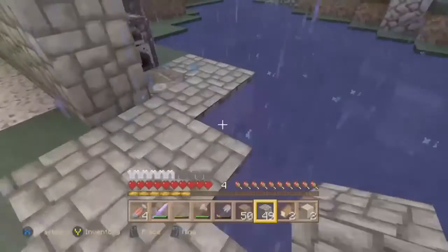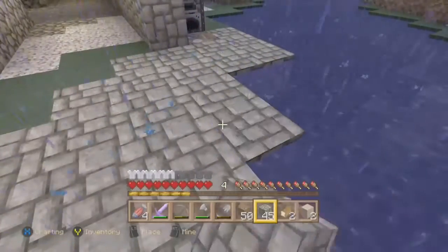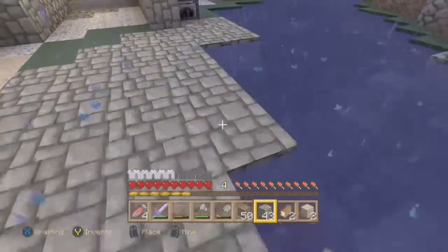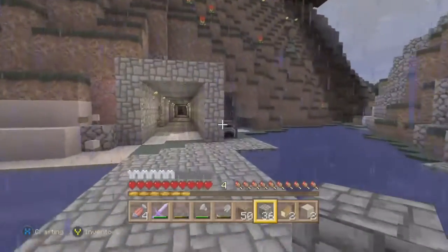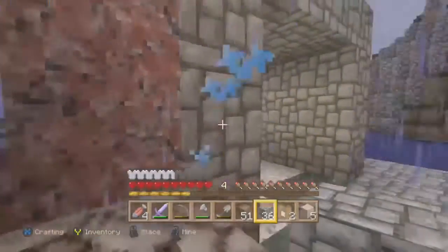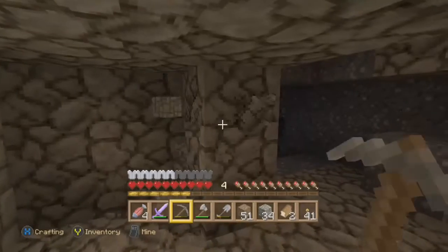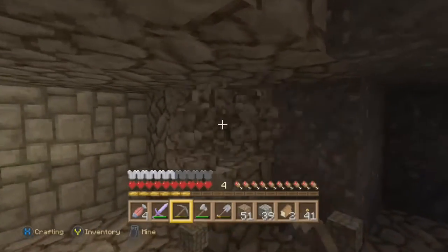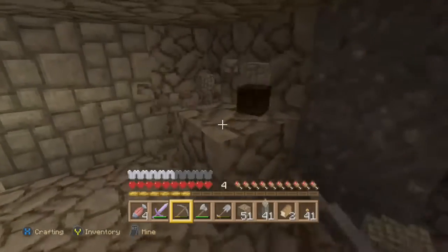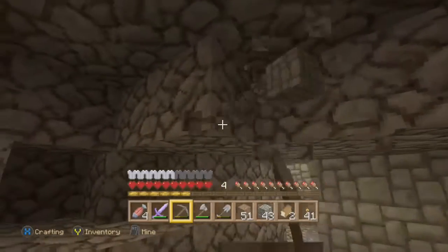We're going to make a little bit of an outpost right here — or a jetout. We're going to expand the bridge just a little bit more too. Back inside, it looks like to the left I found a little place where I was digging out the andesite, and I'm going to make this into one of the rooms.